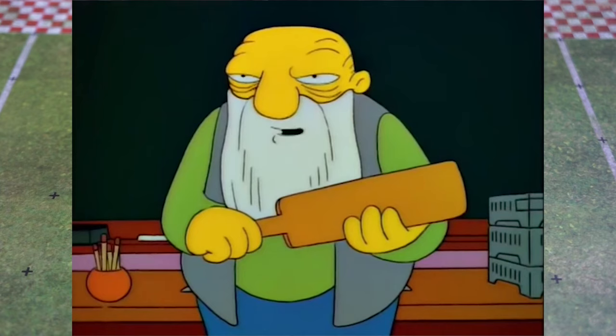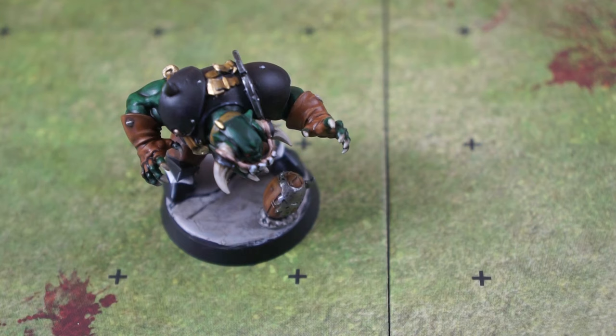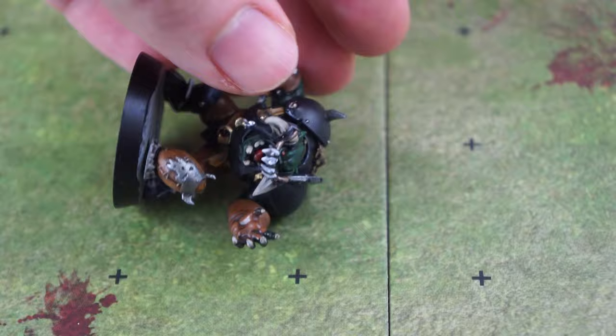If a player is sent off for a foul, that's a turnover. And a turnover is caused if one of your players scores a touchdown. Basically, if it's your turn and your player or the ball hits the ground, it's over to your opponent.